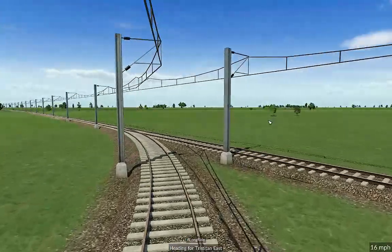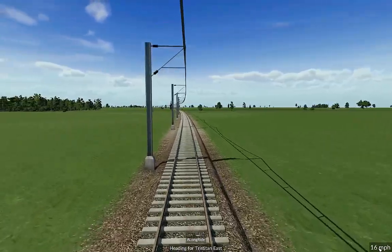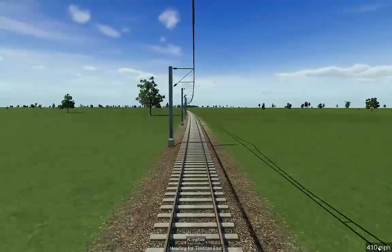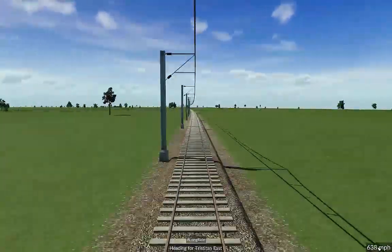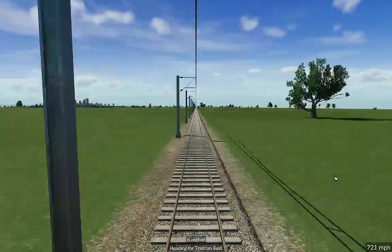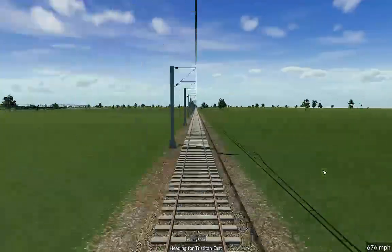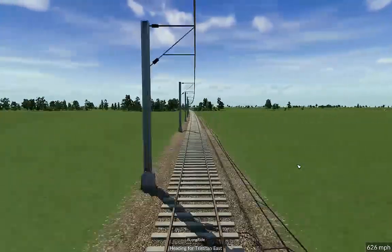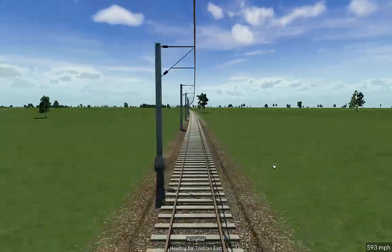We're going to go along for the ride just to see what speed we can hit - it shows us the speed right now. Let's see what we get to once we pull out of the station. Holy god - 740 miles per hour! We hit that before it started slowing down. That is incredible. I could not imagine taking a train that goes 740 miles an hour - that's a disaster waiting to happen.